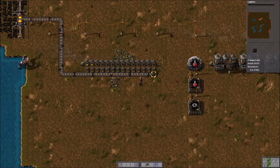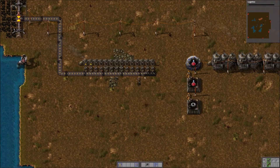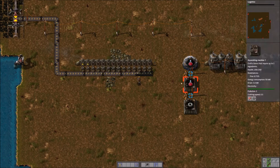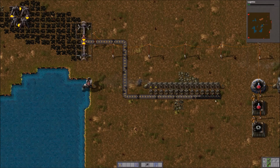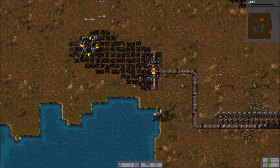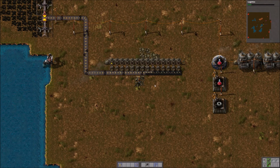We can see that coal is starting to build up at the end of our line of belts, which is a good sign. That tells us that right now those two miners are more than enough to keep the power going. As we start to use more and more electricity, obviously it's going to use more coal, so we just need to keep an eye on that. If we see that our coal starts to get used up faster than the drills are able to go, we just add more drills. That's going to do it for this video — in the next one, we are going to start to set up our smelting operation. If you have any comments, suggestions, or questions, please leave those in the comments. Thanks a lot.